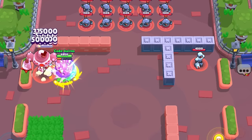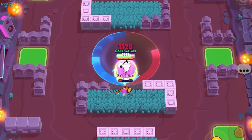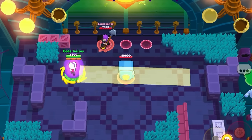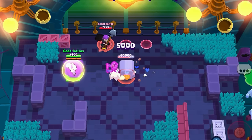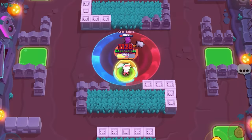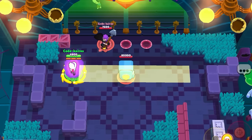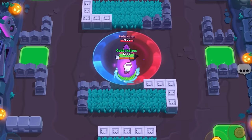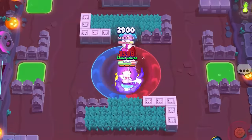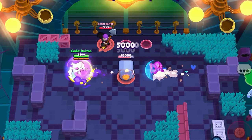Colette's Hypercharge is Teen Spirit — her spirit follows her during her dash, damaging enemies on the way. The spirit only deals 1,000 damage per hit to a brawler regardless of their total health, so it's not percentage-based. But the spirit deals the full 5,000 damage to non-brawler targets, including the Heist safe — making Colette a monster in Heist. If both Colette and her spirit hit the safe, it takes out 25% of the safe's health, meaning four Hypercharged supers can end the match. The spirit also charges Colette's Hypercharge and super, but it doesn't gain the abilities of her star powers.